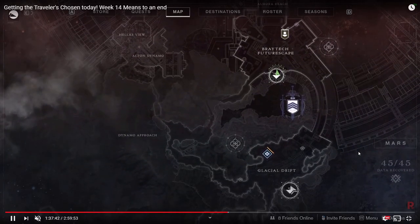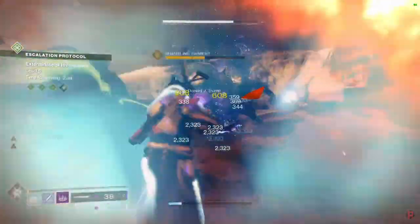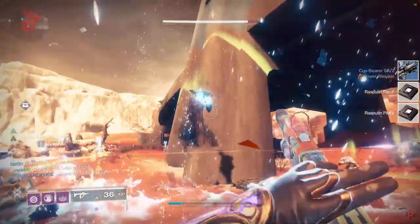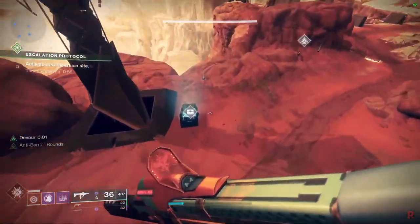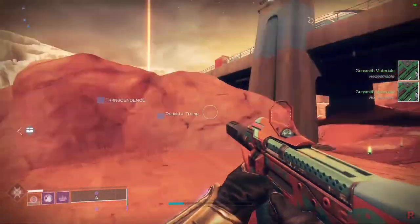There are some waves that have two bosses and they both count as two kills. For example, on wave five, two Ogre bosses can spawn and killing both counts as two boss kills. We got two Rasputin pieces from one wave — two out of five right there. In wave six there are also two Hive Knights, so if you get wave five and wave six together, you can finish this step very quickly.